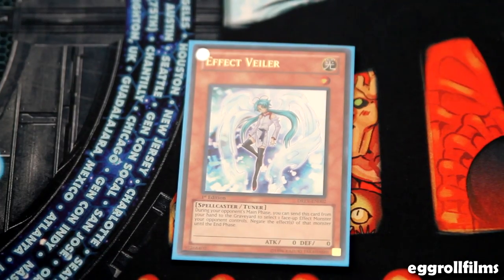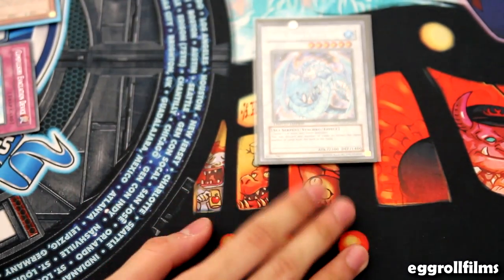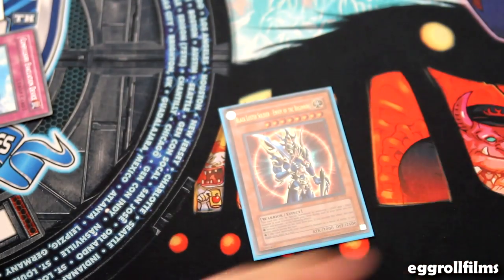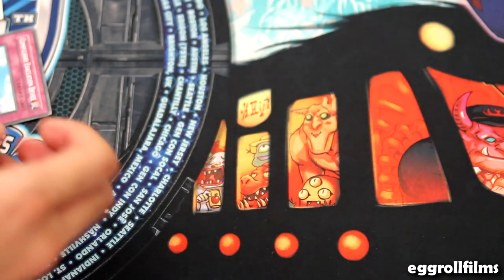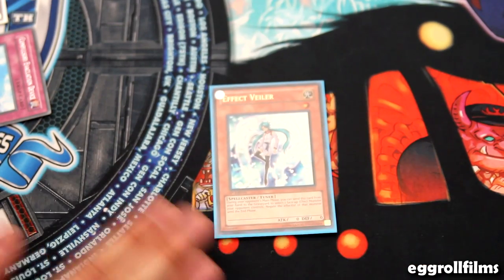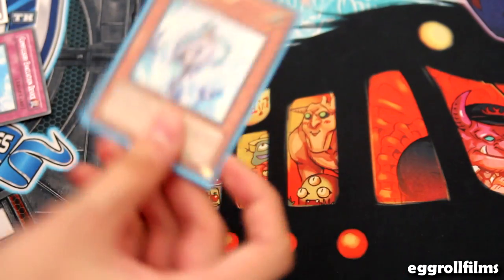Effect Veiler is going to be really good because — just like Bottomless — with Brionac, you can still let them use their cost. If you have no response to the summon and they discard, then you can Veiler it. But for cards like BLS — when they summon it, you can just Veiler it. They can't call player priority anymore because it's an ignition effect. Also, you can Veiler a Rescue Rabbit. If they banish it, the effect won't go off, because Veiler doesn't care where the card is — it just needs to be face-up when Veiler is discarded and sent to the graveyard.